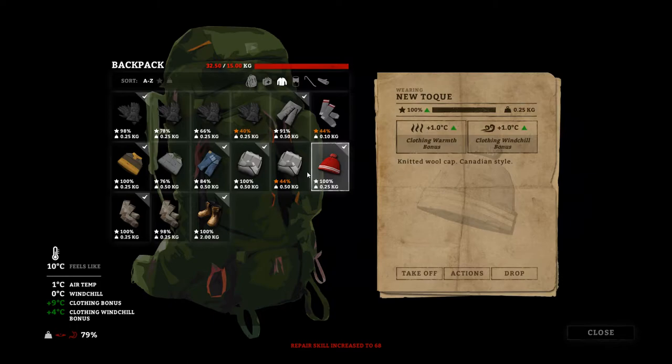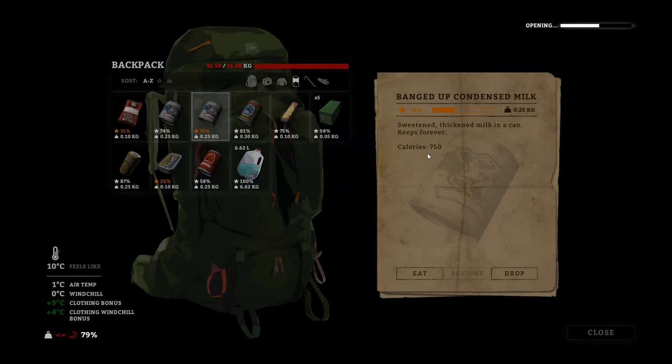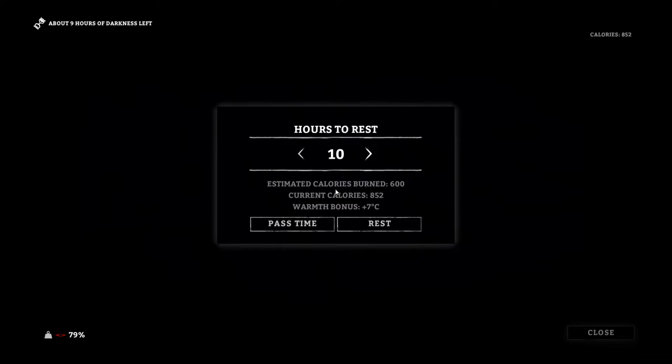Let's go ahead and grab something to eat for this guy. Condensed milk — there you go. That sounds scrumptious. 750 calories though, you can't argue with that, right? We don't have a can opener either — all I'm using is this little knife. Kind of lucky I found it. Let's go ahead and get plenty of shut-eye here — ten hours if we can. I don't wanna use up all of my daytime just sleeping, but he'll probably wake up right about then.